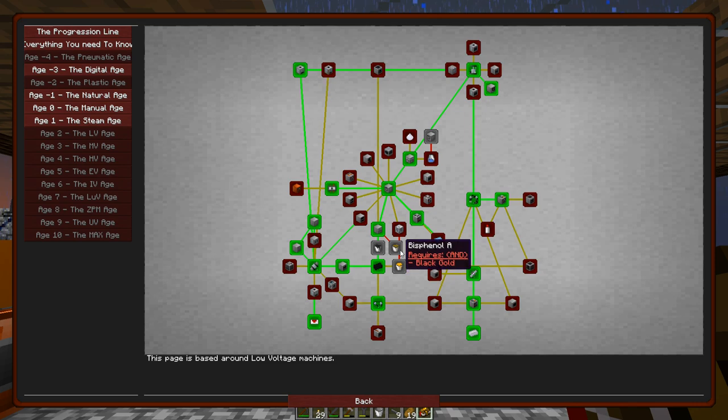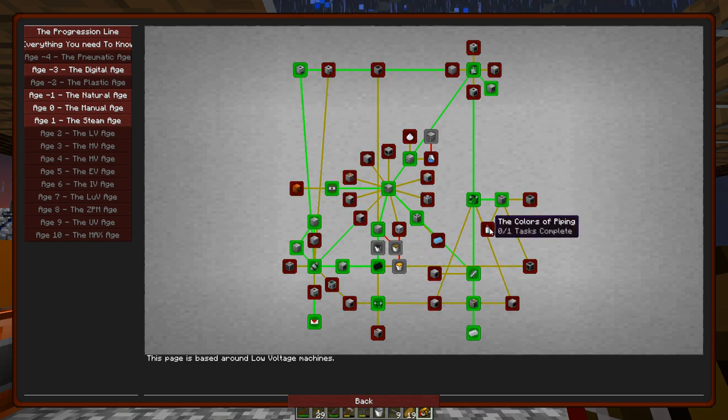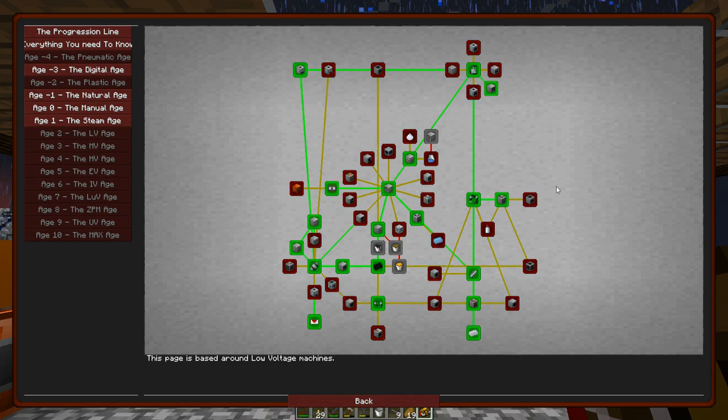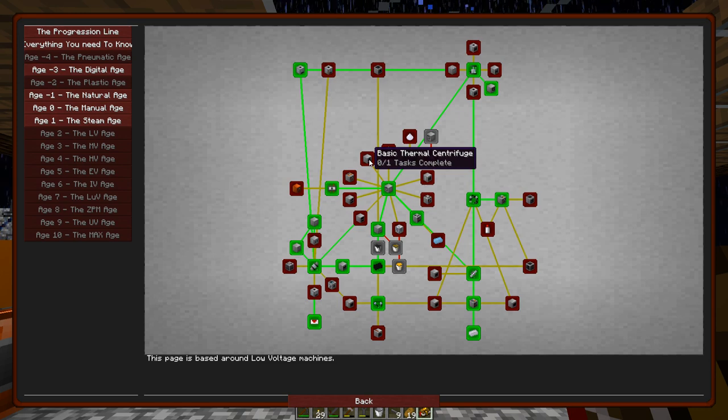The air collector looks like it's involved in some different liquids. The basic safety machine is for gems - don't really need that yet until I start getting into lenses. Piping is for GregTech pipes which I'm not really using. I have a mixer, electric furnace, alloy smelter, and a polarizer which is good for getting magnetic iron rods. Thermal centrifuge is good for getting resources.